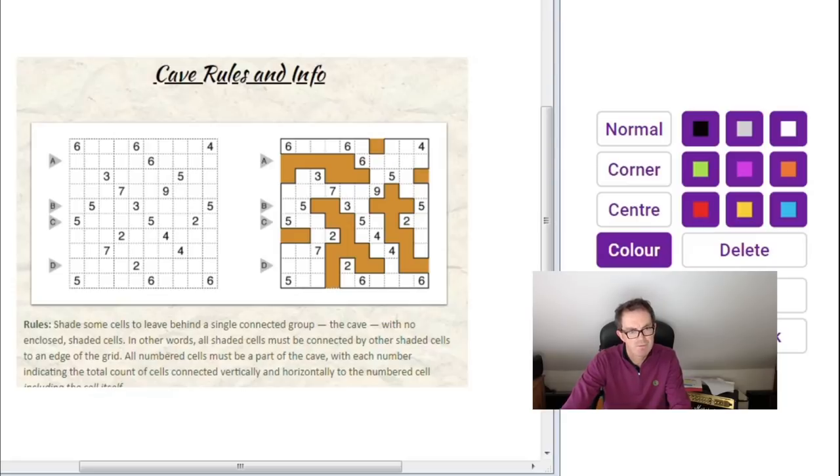On gmpuzzles.com it reckons that if you are a grand master puzzle solver you get this done in about five minutes. If you're an expert it still says 15 minutes, so it's not an easy puzzle. We're going to take a look at it in a minute, but first I want to do a refresher on the rules of the cave puzzle.